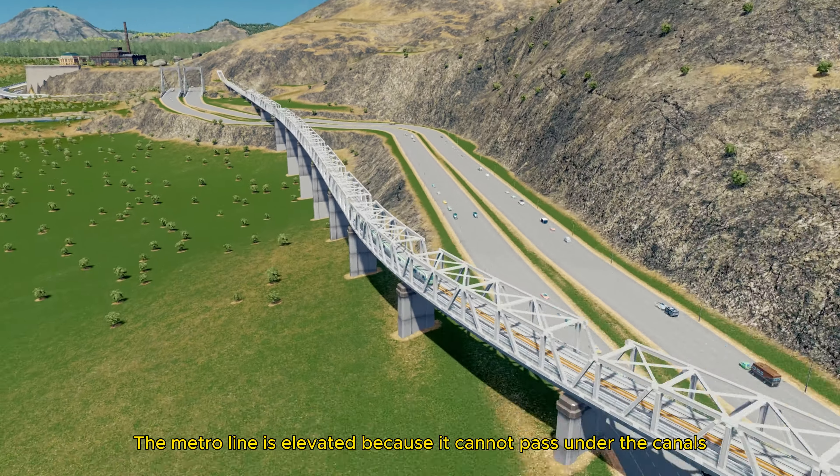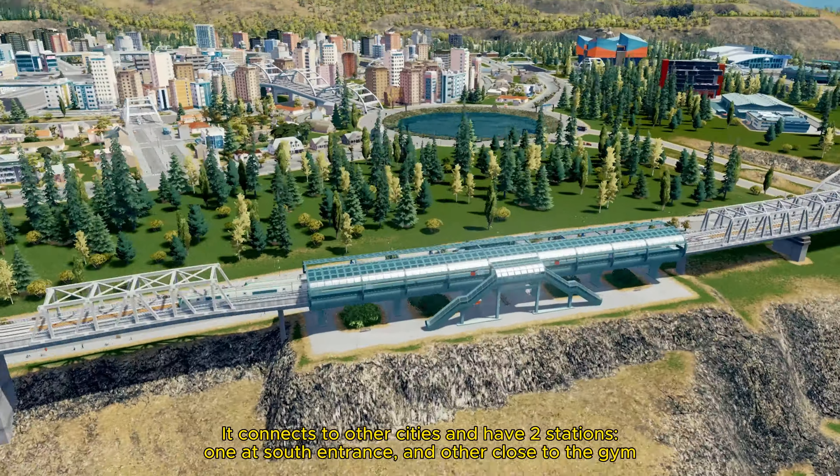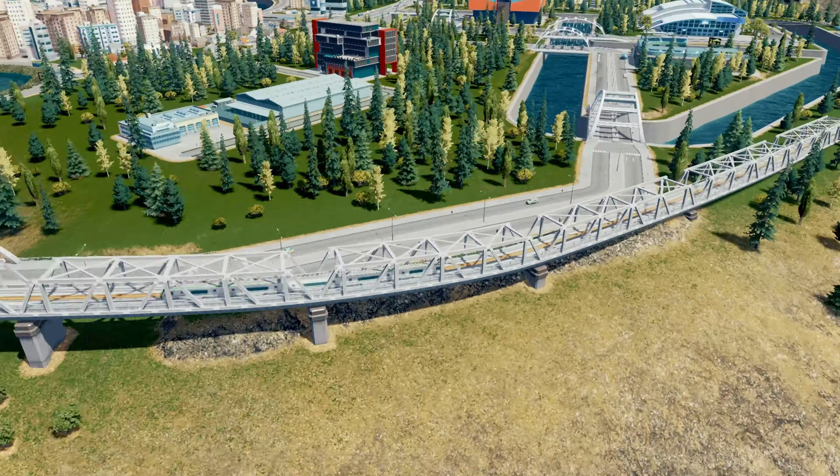The metro line is elevated because it cannot pass under the canals. It connects to other cities and has two stations: one at the south entrance and another close to the gym.